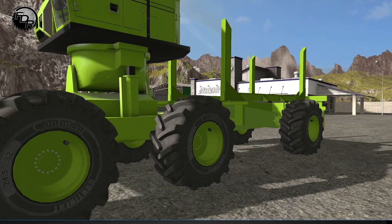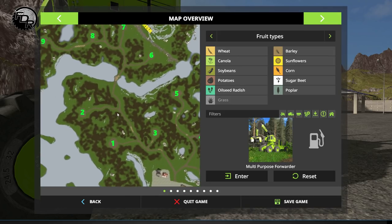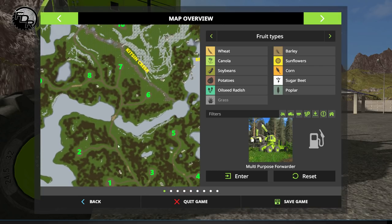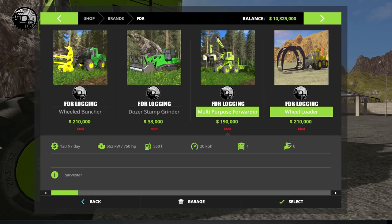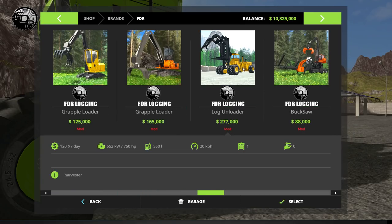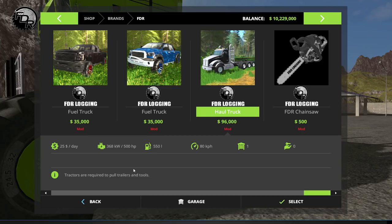So our plan here is to pick a block that we're going to go to. I was thinking maybe we go try assaulting number six, right next to that creek there. In order to get it out there, we're going to need to grab a couple things. We will need to get our truck and our trailer.